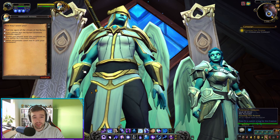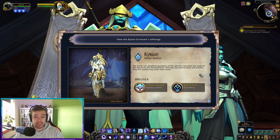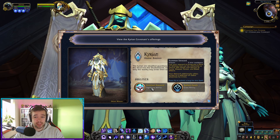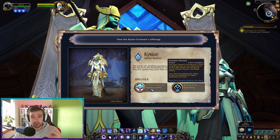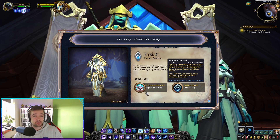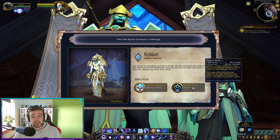Then we have the last covenant, the Kyrian. The transmog you're getting — if you really want to look like a priest as a Mage, this is probably the way to go. The Kyrian general ability is the Steward, who comes to your aid with a potion that heals you for 20% of your health, usable three times. It also removes all curses, diseases, poisons, and bleed effects. You can ask him to do other things while he's there for four minutes.